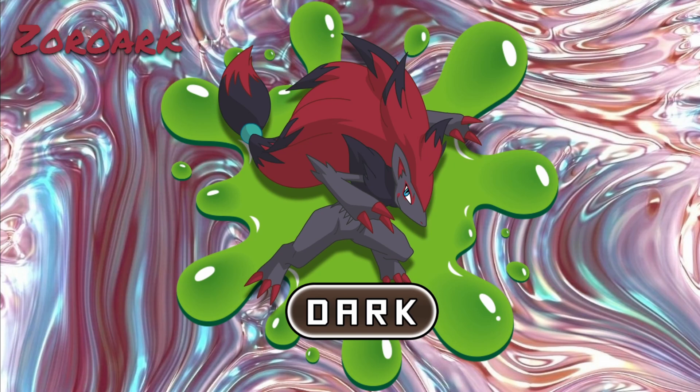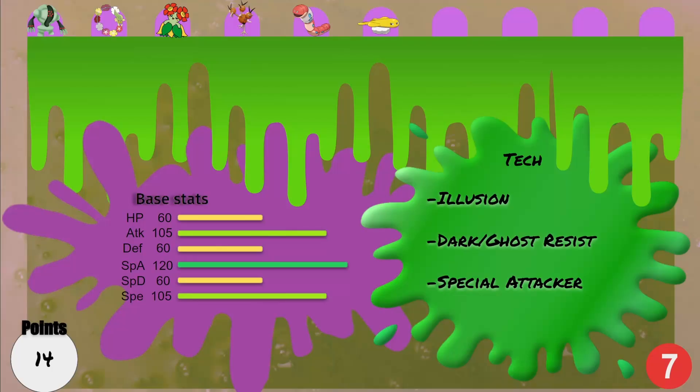We're back with Zoroark — if you were here for the last low tier draft, you know I had Zoroark before and had a lot of fun with it, so at 14 points I was all in. Another special attacker at 120, boosting the special attack front. 105 speed is nothing to laugh at. It gets illusion — I was having a tough time with dark and ghost resists so I just drafted Zoroark. I can switch it in on certain things I couldn't before, and obviously it's a special attacker. You do tricks every once in a while and do some crazy stuff.